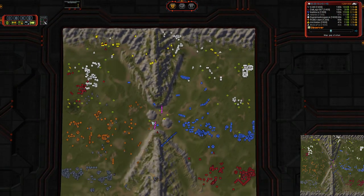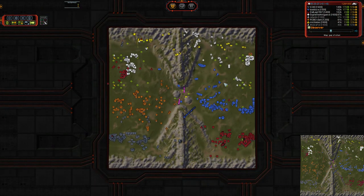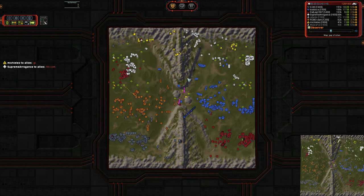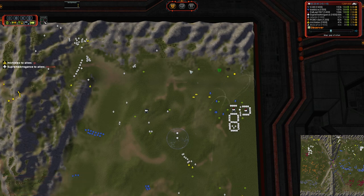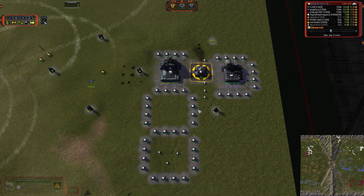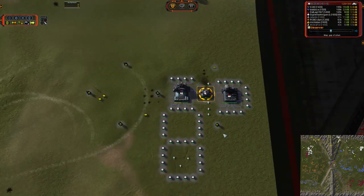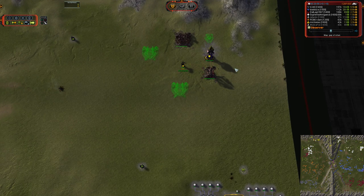Michelio has decided that his side of the map is no longer habitable, and since there's not really any combat units near Supreme Eric's base, he might as well base swap. When was the last time you saw a base swap on Gap of Rohan? That is pretty much unheard of — I don't think I've ever seen it before. So now the right side is on the left and the left side is on the right, and everything is topsy-turvy. Three Mantis are going to be the deciding factor — ACU plus three Mantis could make a difference because there's only T1 engineers over here. If these Mantis can successfully kill off all the T1 engineers, that means Supreme Arrogance can't rebuild his base and Michelio can take it over at will.